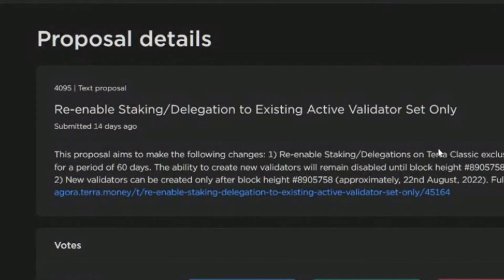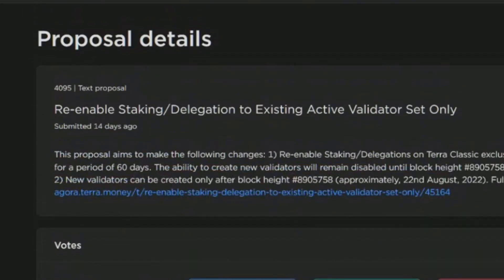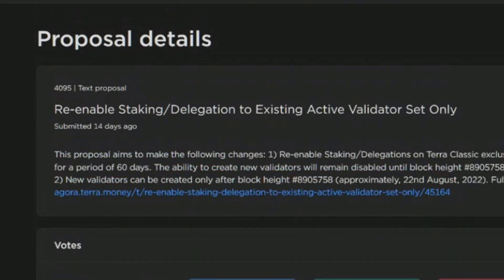The last piece of this puzzle is re-enabling staking delegation to existing active validators only. It also passed - you can see it passed seven days ago. The ability to create new validators remains disabled until a certain block height. What they want to do is re-enable staking and delegations on Terra Classic exclusively to the current active validator set for a period of 90 days, meaning we're going to be back to where we can start staking again.